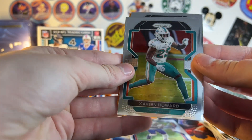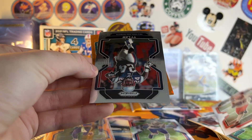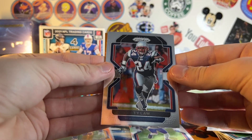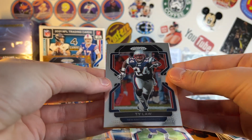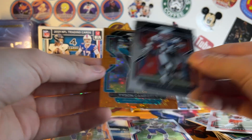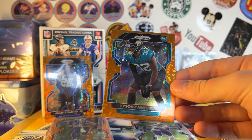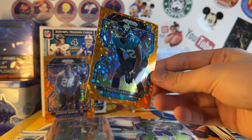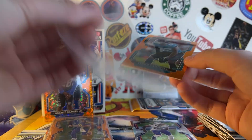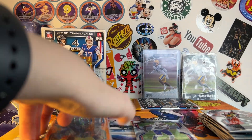There is a disco in this pack too. Got Xavien Howard, Jarvis Landry, Ty Law. Oh, this is the rookie — if this is Trevor Lawrence... Are you kidding me? It's Trevor Lawrence's rookie year and we get a Tyson Campbell orange rookie. That is not good luck. Is Tyson Campbell even doing anything now? I don't even know who that is.